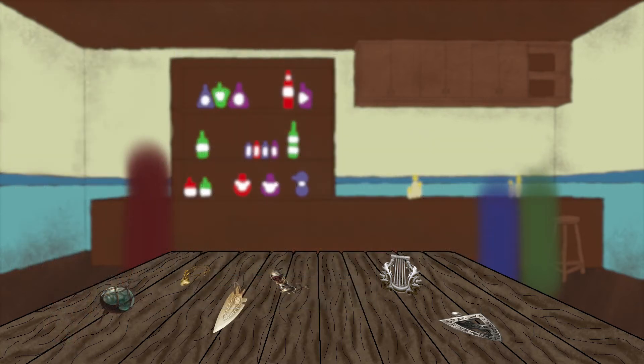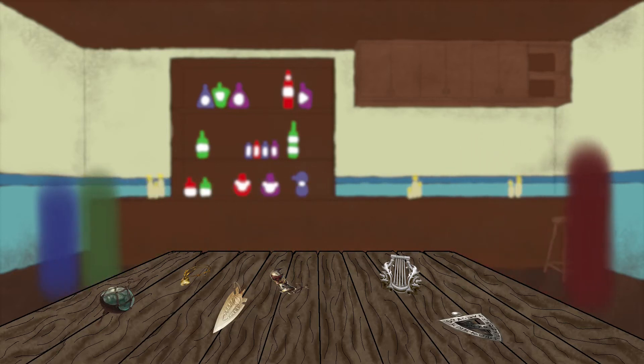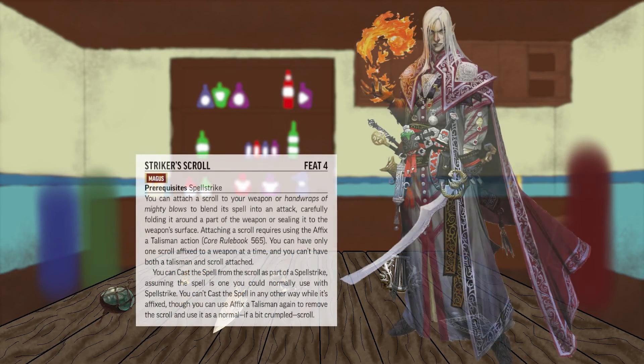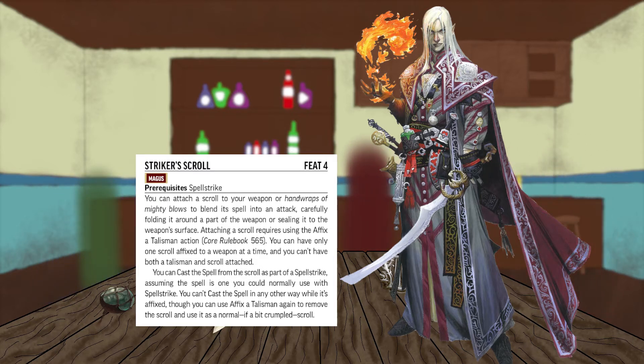Before we see a few examples of talismans, I want to cover a few things that use the talisman rules without actually being talismans. Spellhearts are permanent magic items that are affixed to a weapon or armor as if they were a talisman. They typically impart resistance to a specific damage type when affixed to armor, or bonus damage when affixed to a weapon. Spellhearts also give you the ability to cast select spells — usually starting with a cantrip from low-level versions, and higher-level versions give some daily-use spells. Striker Scroll is a feat available to level 4 Magi that allows them to attach a scroll to their weapon as if it were a talisman. This scroll can then be activated as the spellcasting for a Spellstrike — a truly powerful ability for the class so hungry for spell slots.